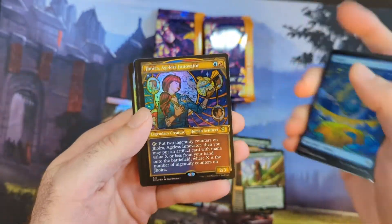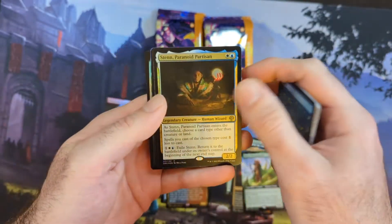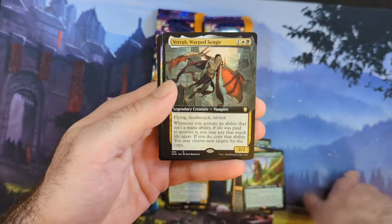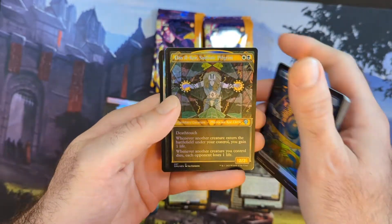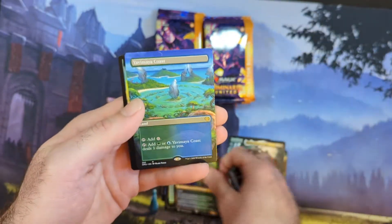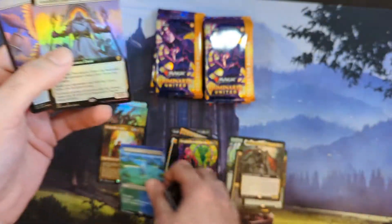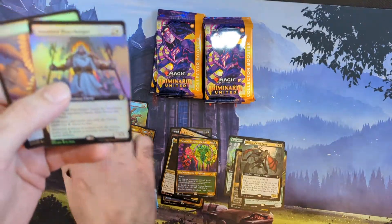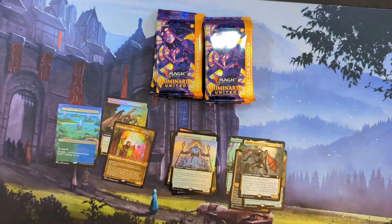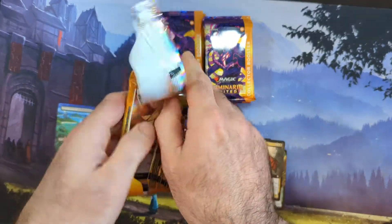Let's see what comes up next — we got 12 packs here to do. We got my homegirl, the Aethergeode Miner, the Partisan Warped Sanger for the Commander card. Then we got Primeval Warden, then Yavimaya Coast — extended art on the Yavimaya Coast, very nice — and an Anointed Peacekeeper who is just a rare. Hopefully some of these extended arts that are foils are worth a couple bucks.